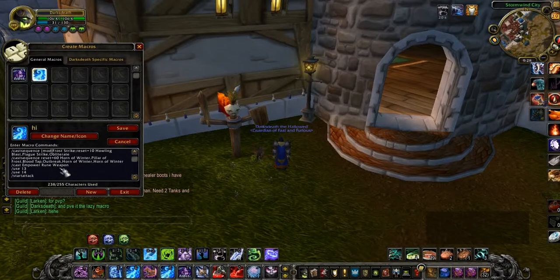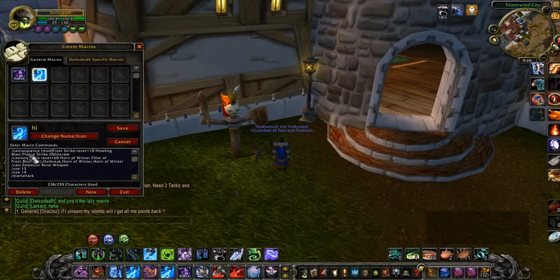That's my force one. So this one, this is my latest one. I've got the half recent mod, force tokens — reset — you can turn, howling blast, base strike, elevate, cause you can again, build a force project, elevate, and then we're using use 13, use 14 which is my trinket, and then we start attack.